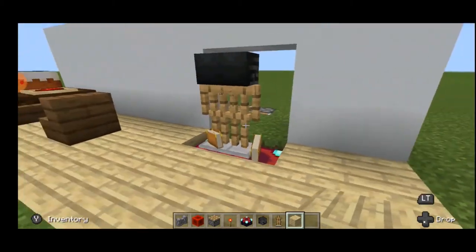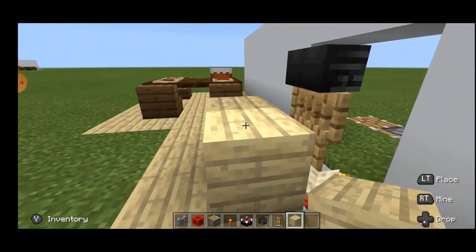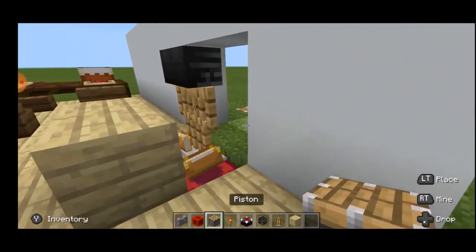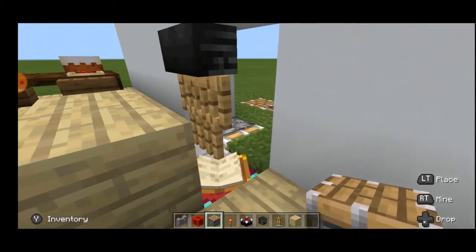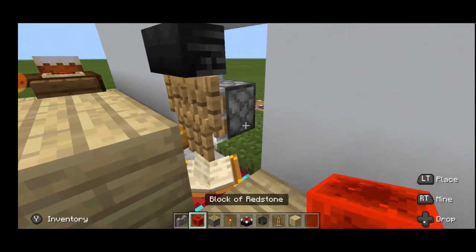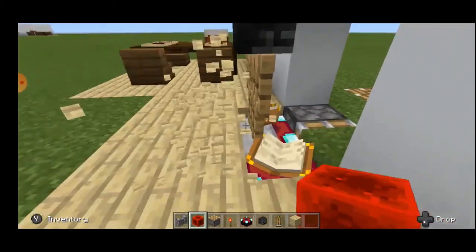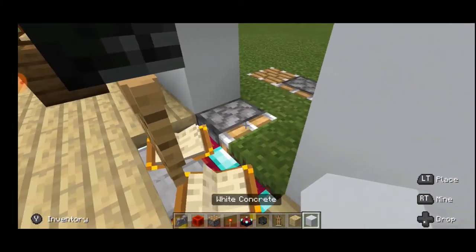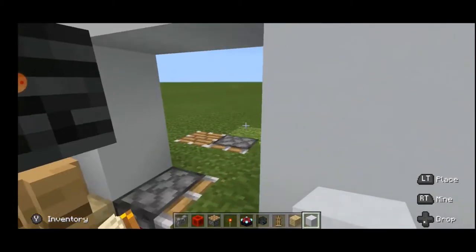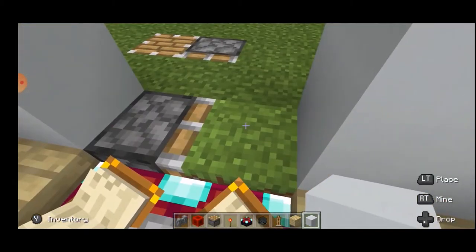Next, place any two blocks here — I'm using birch planks. Then take the piston and place it here. Take the activation block and this is what happened. Now as you can see, the armor stands are perfectly positioned. Take your walls and cover this up, because you don't want to see a TV stand with the background of a plain flat land. Cover this up and voila — it should look like this. That's the first phase done.